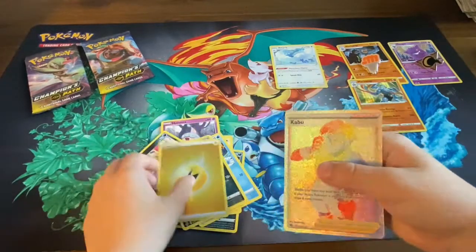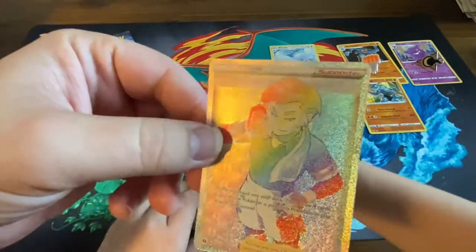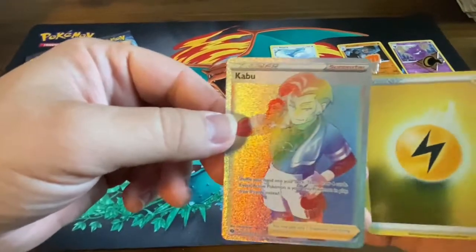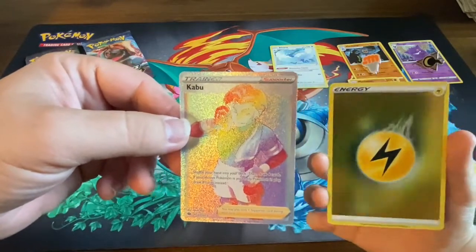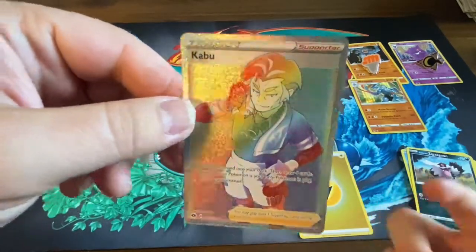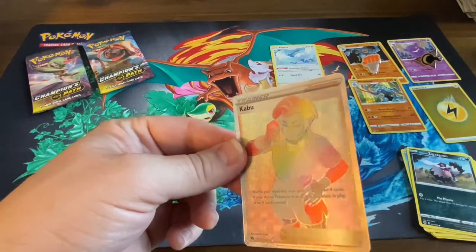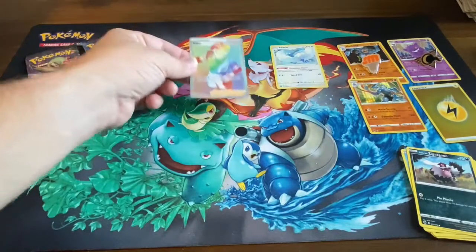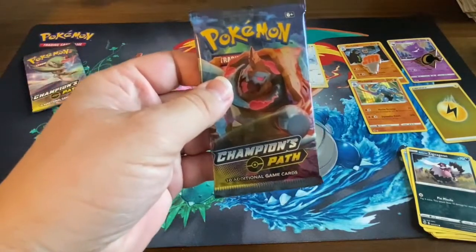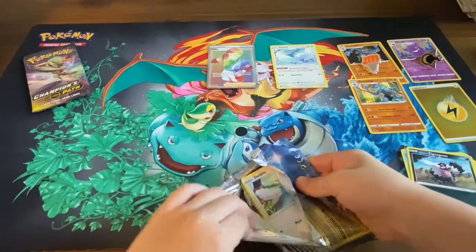Oh, that's a good-looking energy card — reverse energy! Hyper rare full art Crabominable — that is a very rare card! Would you consider this rainbow foil? That's rainbow foil! That is the best card — oh look at both of those. That energy card is really slick. Check it out — that is almost, besides the Charizard, one of the best cards you can get. Look at that shimmer and shine! That's the hyper rare rainbow foil Crabominable full art — good-looking card!